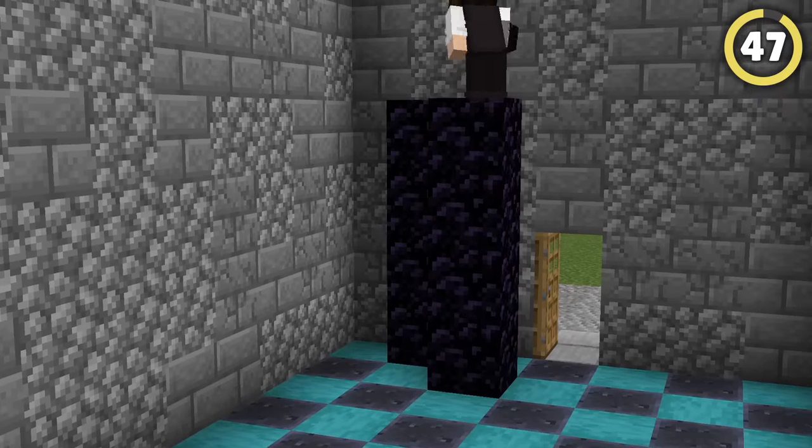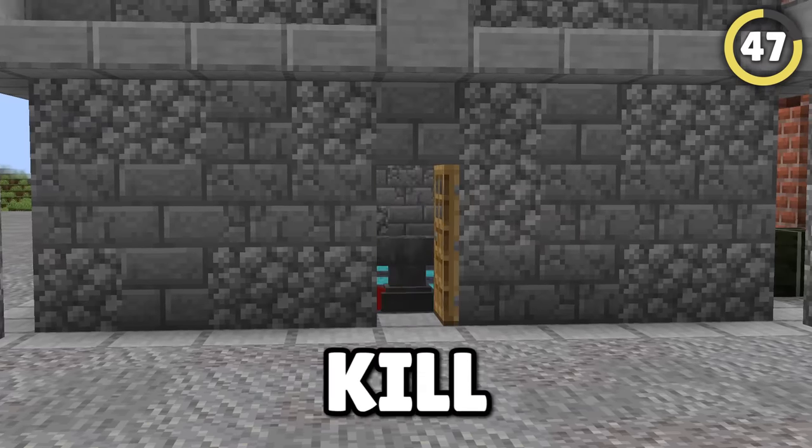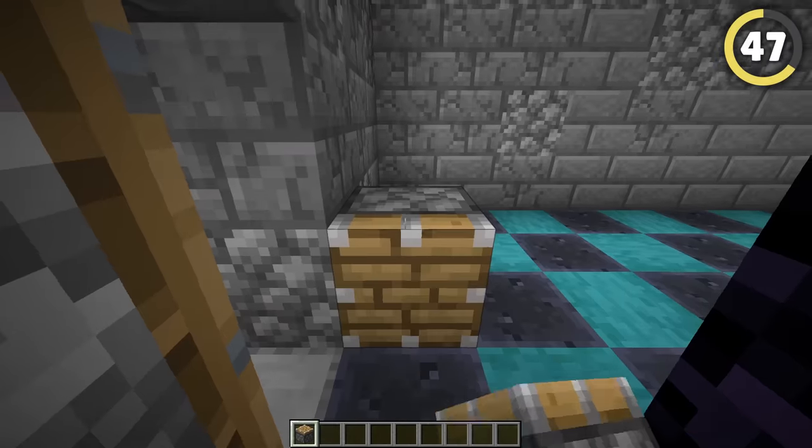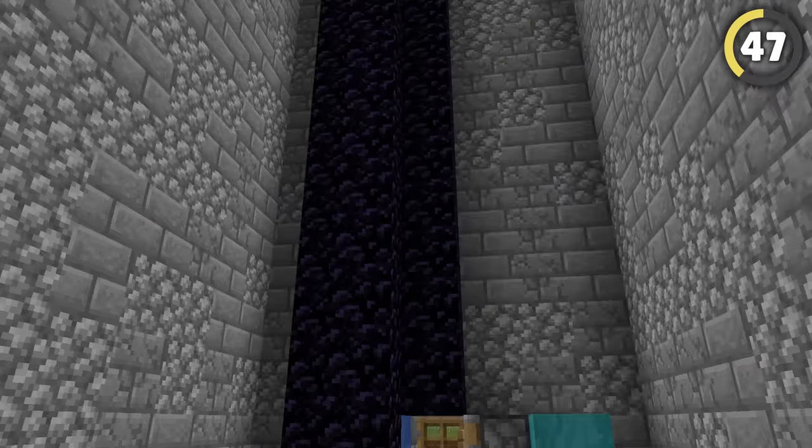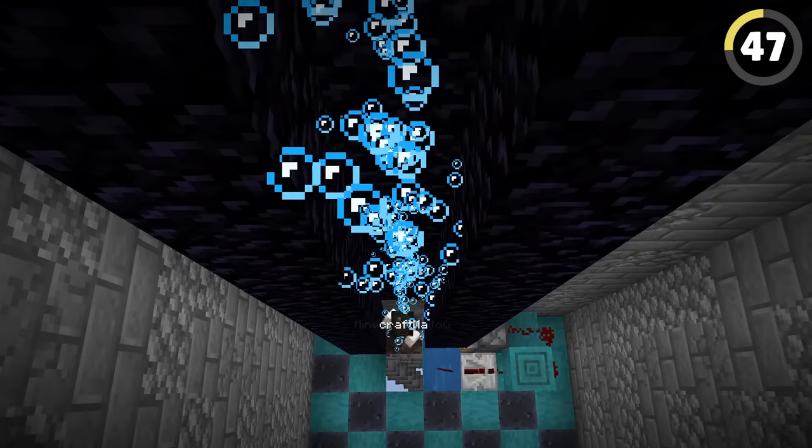If you're feeling really mean, the best way to deal with thieves isn't to kill them, but to trap them permanently. Using a simple piston trap, you can force a player into a bubble elevator surrounded in obsidian. Due to the bubbles pushing them around, it'll be almost impossible to mine it even with a pickaxe.